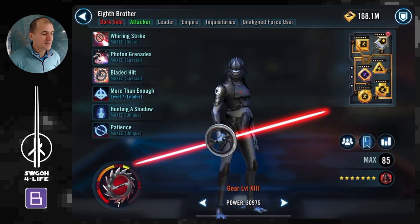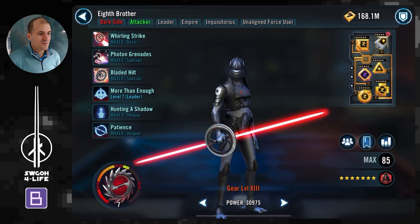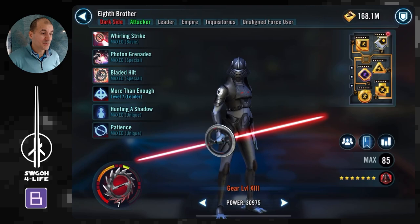Moving on, 8th Brother's AoE can be useful because it can land burning, which adds a little more damage on top of the damage over times. These Jawas have very high health, so damage over times plus burning will hopefully help you get through them quicker rather than relying on pure damage. Same modding approach: speed sets, protection primaries, make him as durable as possible.